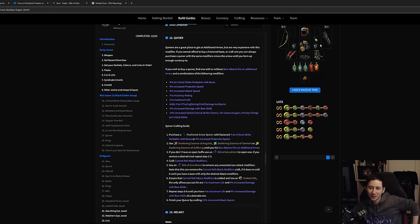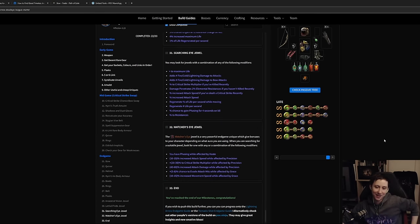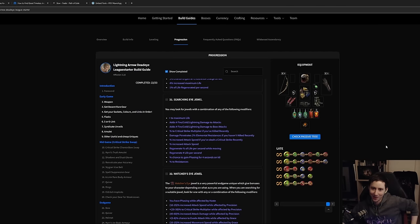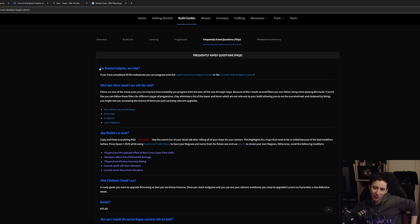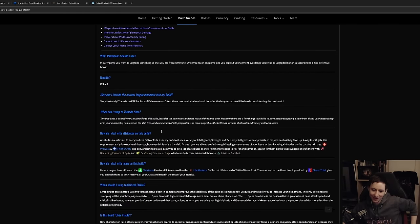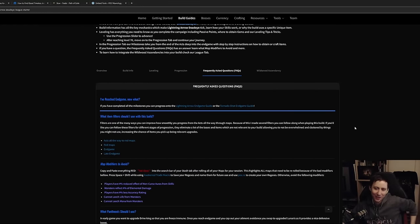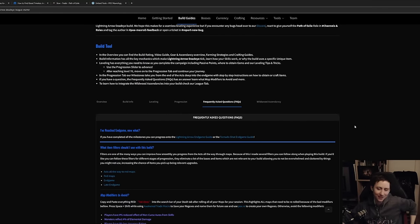Everything else you need to know is in the Maxroll guide or the Path of Building. You can always come to my stream and ask questions. That pretty much sums up everything about Lightning Arrow. Frequently asked questions are in the Maxroll guide too — end game variants with Omni, loot filters, map modifiers to avoid, Pantheons, Bandits, when to swap to critical strike, and more. I hope you guys enjoyed this video and found it helpful. Thank you very much for watching — peace out everybody, oh seven.